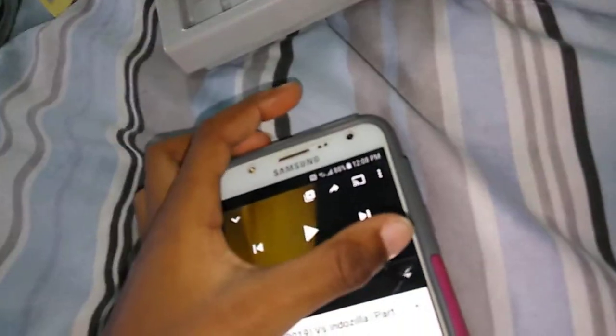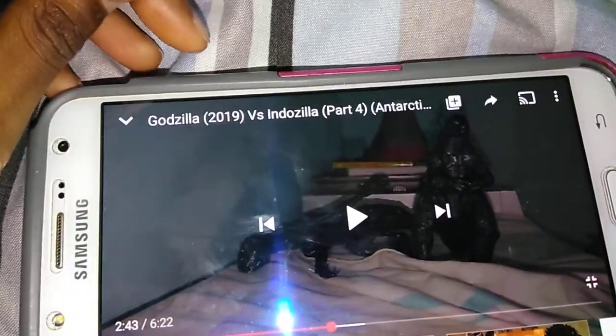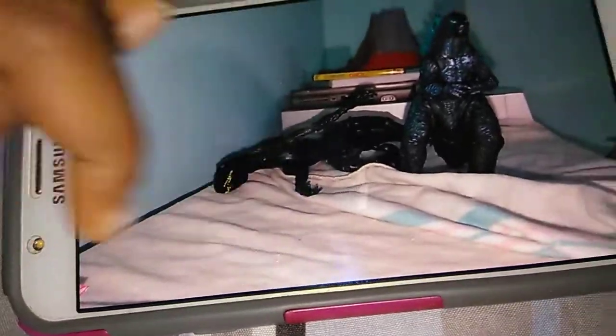I'm gonna show you on my mom's phone right now. Here is the Godzilla 2019 versus Endos part four video and battle. As you can see, there are some blanket sheets. You can actually see a part of Rodan's wing here, and Godzilla, and Endos. Don't mind about Rodan's volcano because it was not in it.